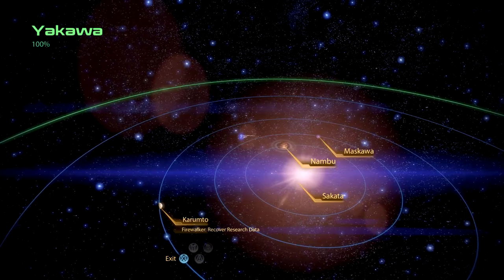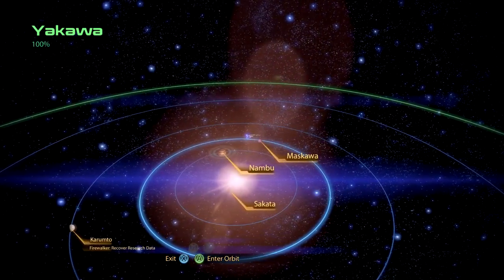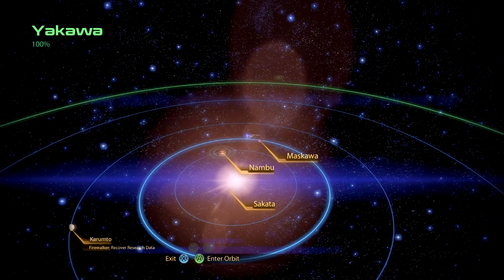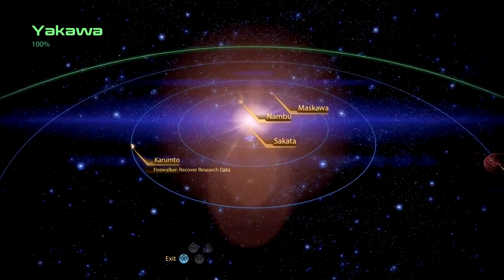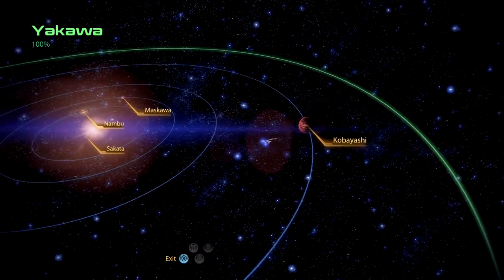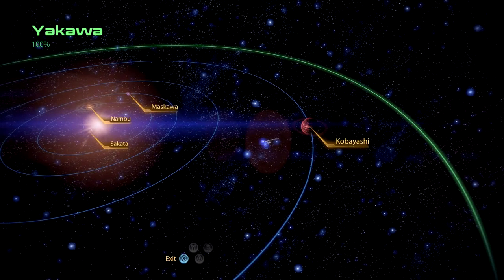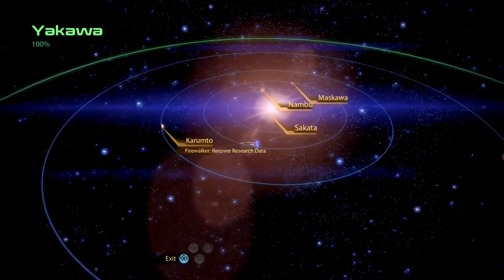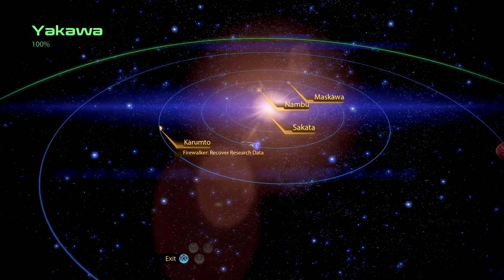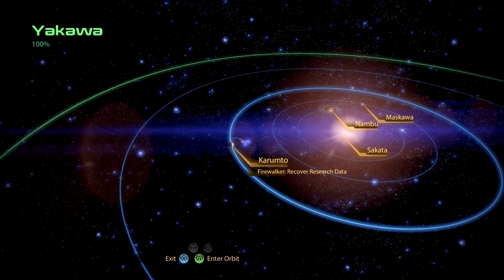So we discovered the planet Nambu, the planet Masaka, Maskawa, and the planet Sakata. And the planet... really? Is that Kobayashi? Like in Maru? And finally Karumtu — and that is where we will get our research data.